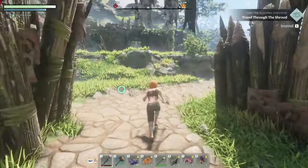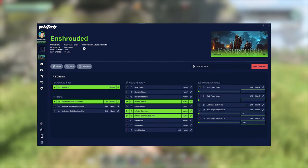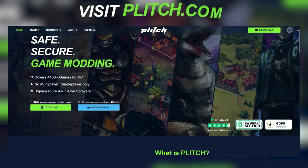There you have it — four tips to make your start in Enshrouded a little easier. If you need further assistance in the game, check out our trainer, which offers a wide variety of mods for your player's health and energy. Also, don't forget to visit Plitch.com for even more mods. See you next time!